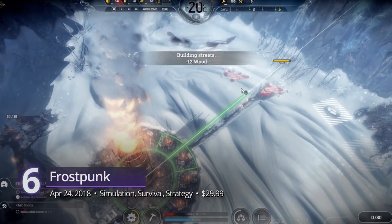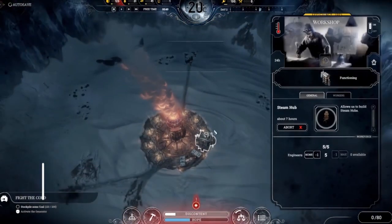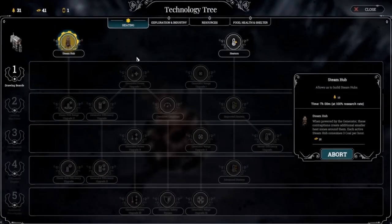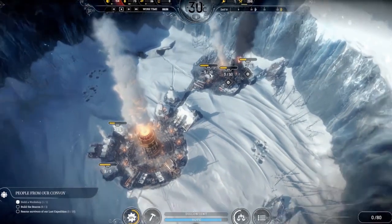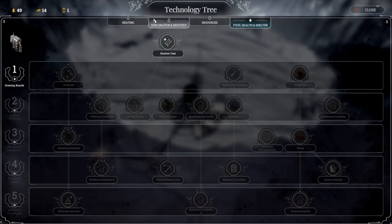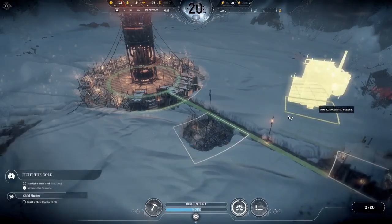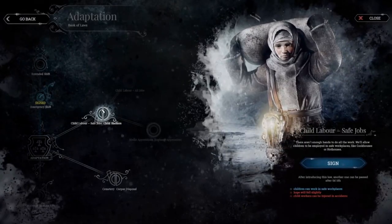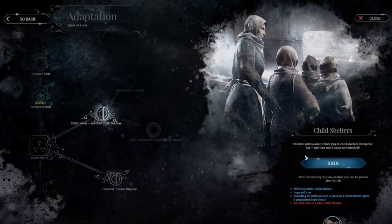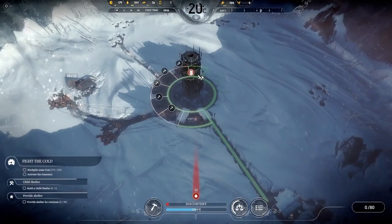Frostpunk, from the team that gave us the emotionally wrecking survival game This War of Mine, brings another title that gives us an even bigger responsibility for the future of the human race. Frostpunk is a beautiful city-building game with a depressing story about a sunless earth — in short, everything is freezing cold. As the overseer, you are tasked to lead these survivors into a new tomorrow, battling frostbites and hypothermia by building massive steam-powered machines capable of bringing heat and warmth to your people.